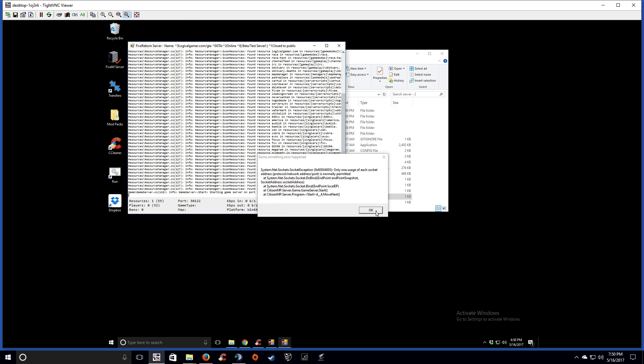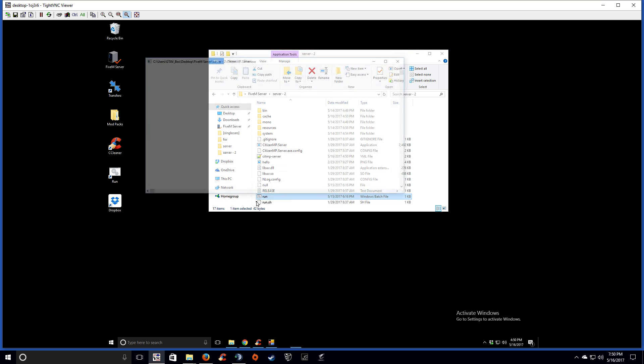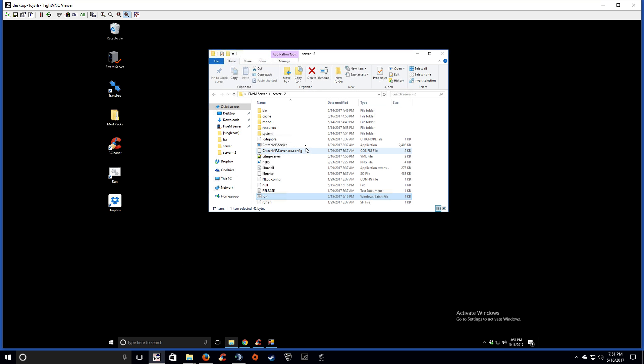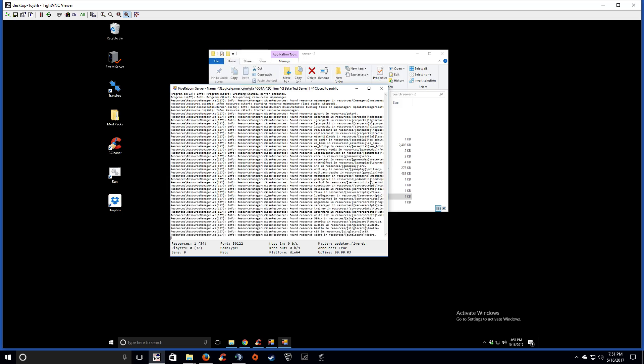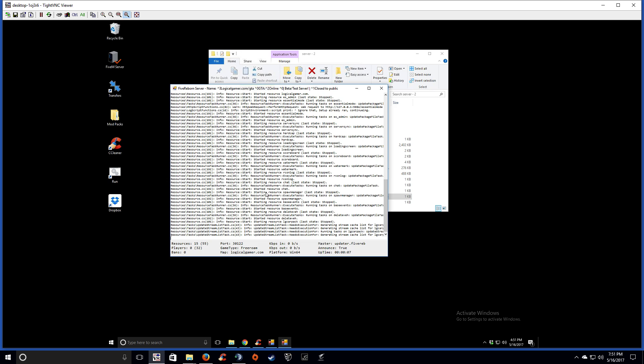I forgot to close it — nobody's in there, it's the beta server, so let's close that. Let's run this again. We're going to need to delete the cache again. Now that's going to generate the new resource streams and all of that and start. Let's go ahead and go back here and launch FiveM.